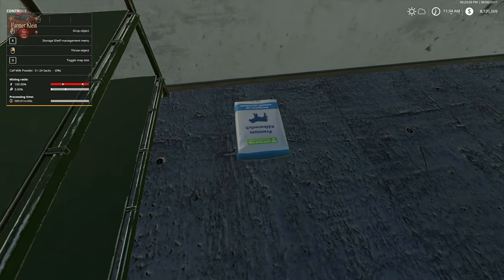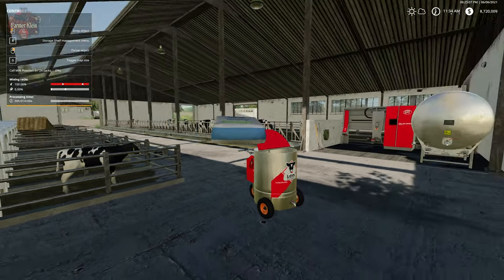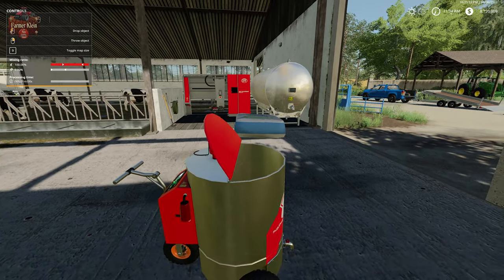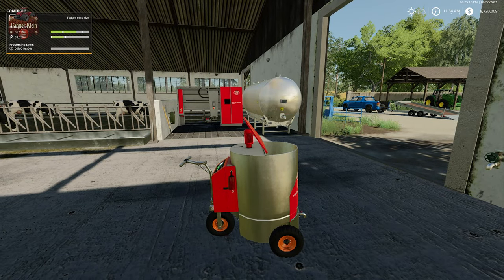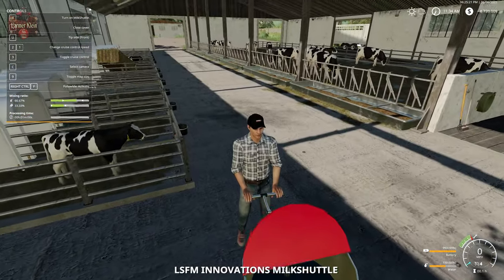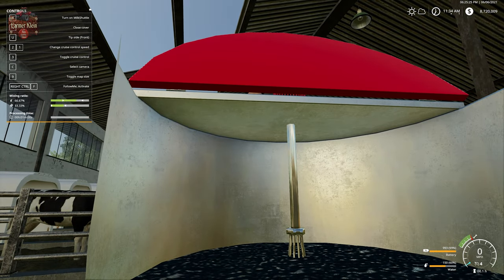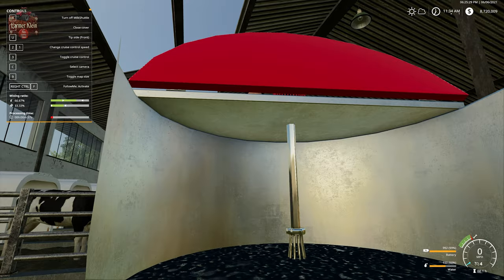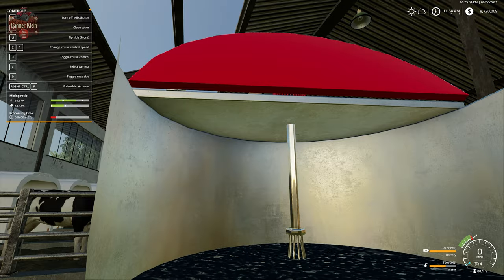There we go - finally got it, it's a little catchy. Then we take our bag - this works best if you have the label up - and just put it over the hole. It's best if you have the F1 menu up because you can't see much otherwise. Now if we hit E to enter our mixer, we can see the mix is in there. We hit B to turn on the mixer and now we have a one-minute timer - it's going to take a minute to mix this into calf milk.